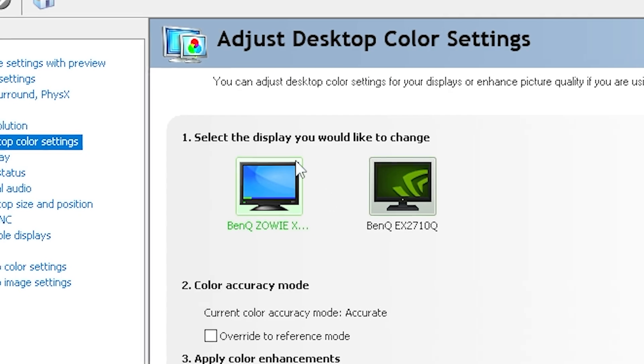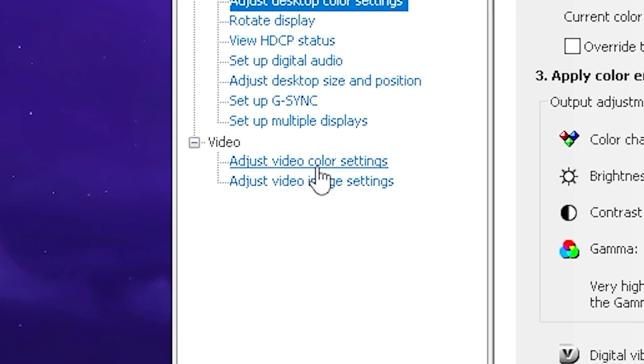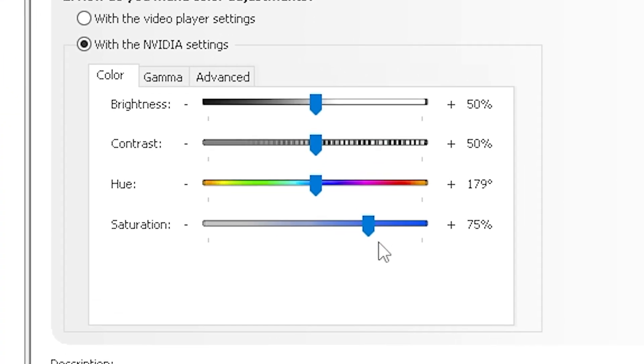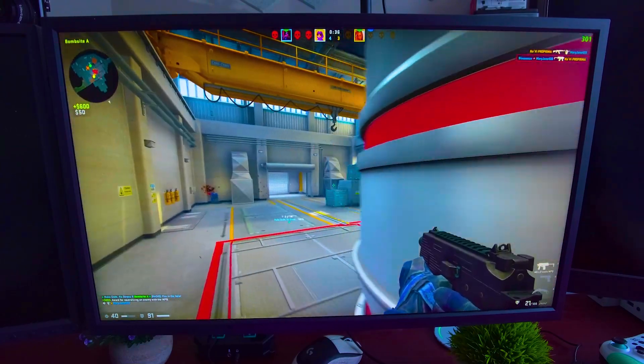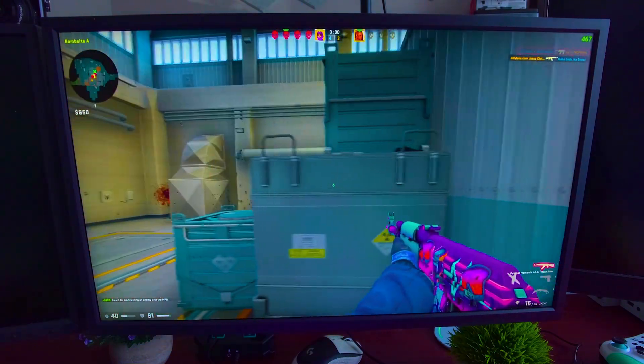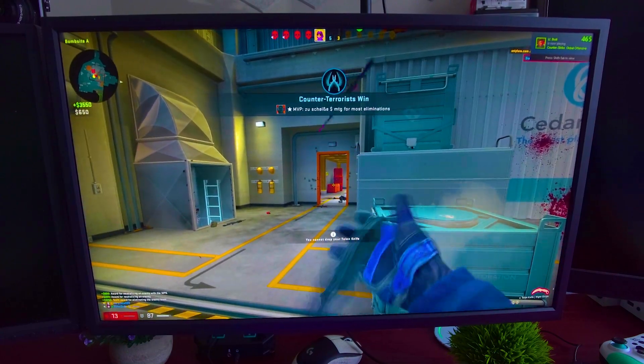Click under Adjust Desktop Color Settings, select your main monitor, find Digital Vibrance and put it to 75%. Then go under Adjust Video Color Settings, find your saturation and put it to 75% as well. This is not only going to provide you with a more vibrant and colorful picture, but it's also going to make it a lot easier to spot enemies in all the games you play, since the contrast between players and the background is going to be a lot higher.